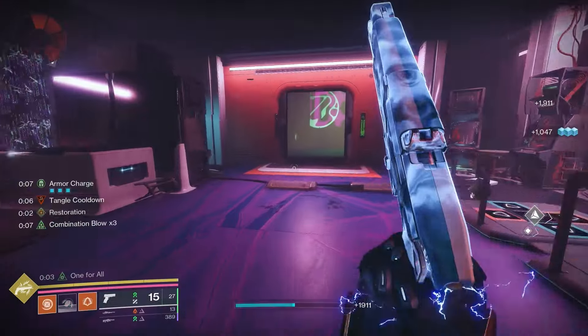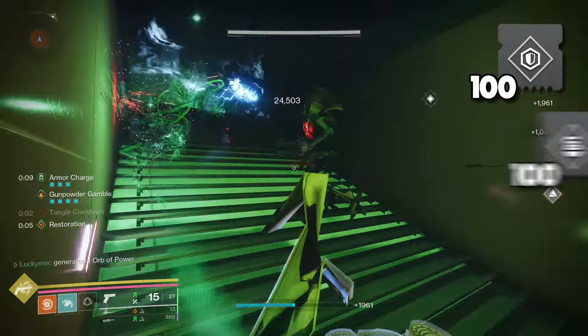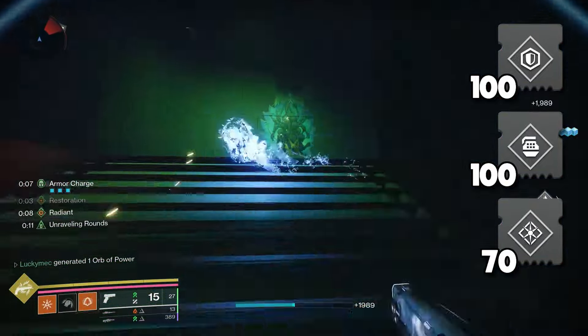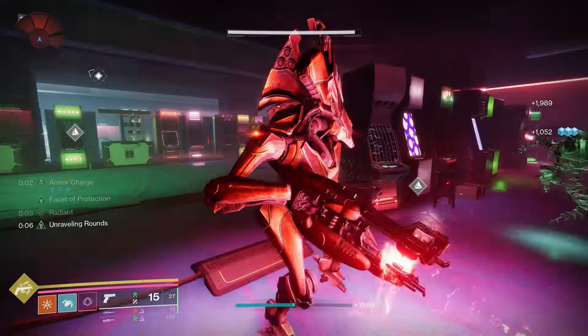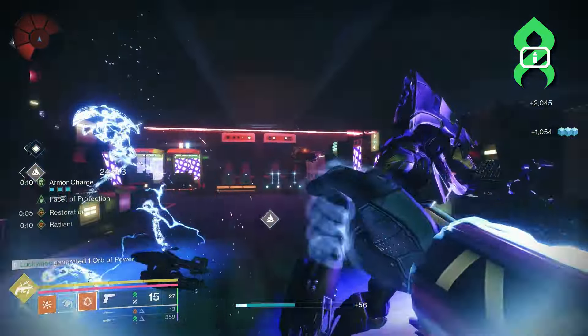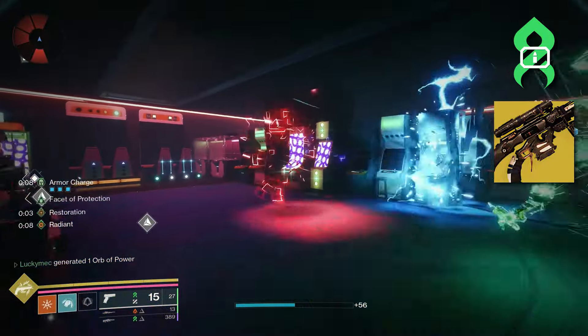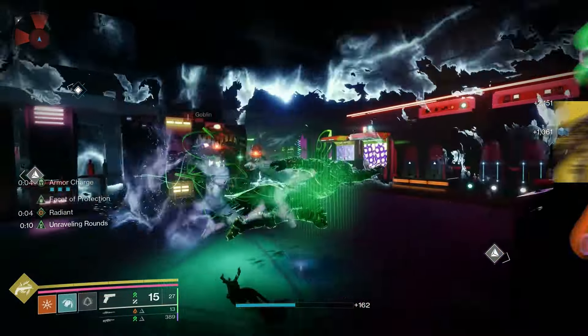When it comes to improving the build, I shoot for 100 Resilience, 100 Discipline, and about 70 in Intellect. Our dodge and our melee recharge themselves, so Strength and Mobility are basically irrelevant for this build. As for the weapons, I like a Strand Primary to spread Unravel, Still Hunt as the secondary so that we can pair it with Celestial Nighthawk, and a strong Solar Heavy to match our weapon surge.